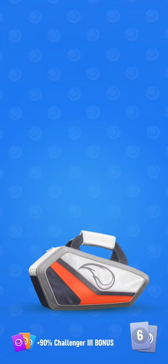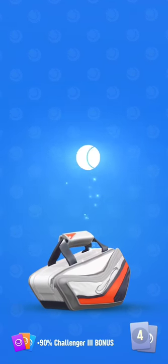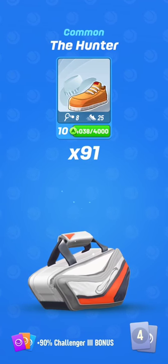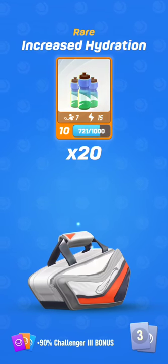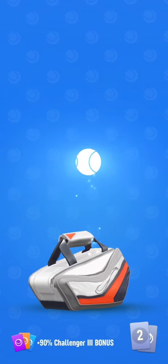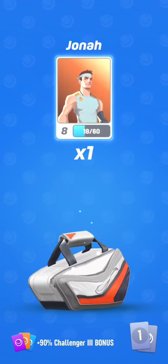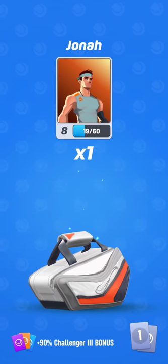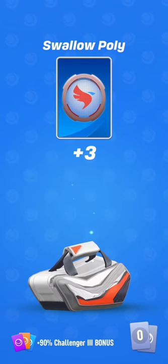This is a Tour 6 Elite Bag. As you can see, the number of coins is higher, the number of common cards is obviously higher, and there are more rare cards. The number of epic cards is 2 — that's the bare minimum now. Jonas — 1 character card. 3 Swallow Pulley; you'll receive a lot of Swallow Pulley, I've noticed that.